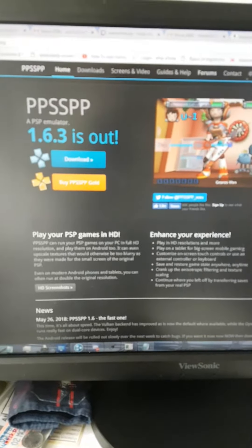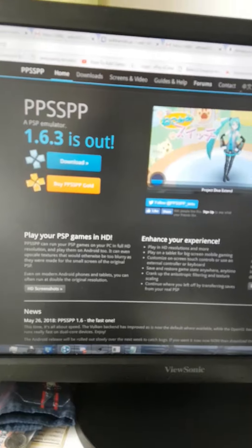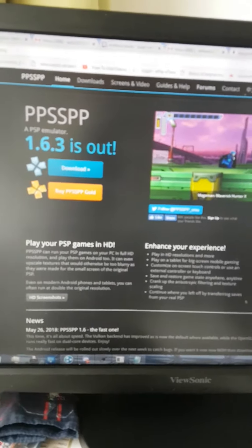Download this emulator right here, version 1.6.3 PSP emulator, and then download Hamachi — download this little client.